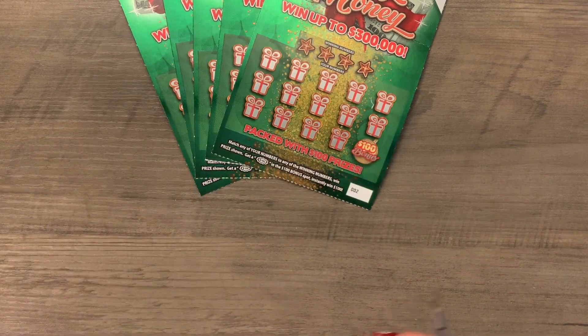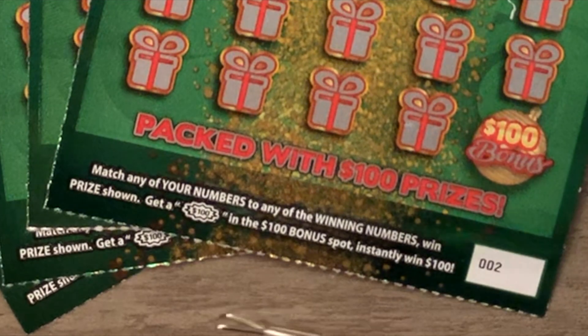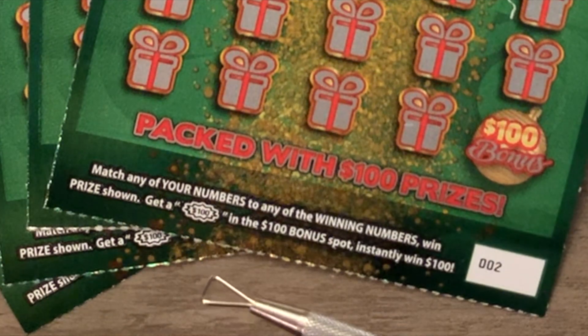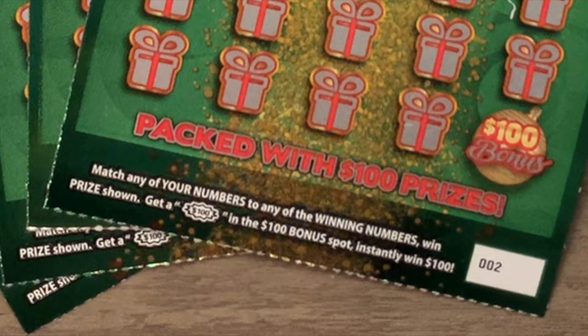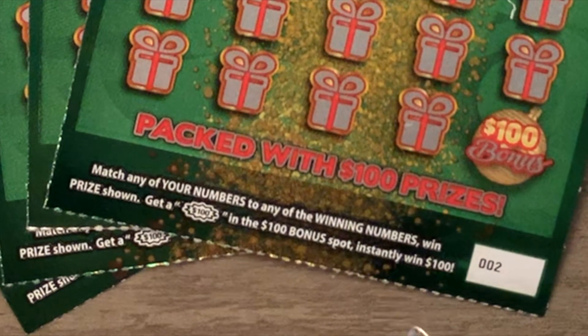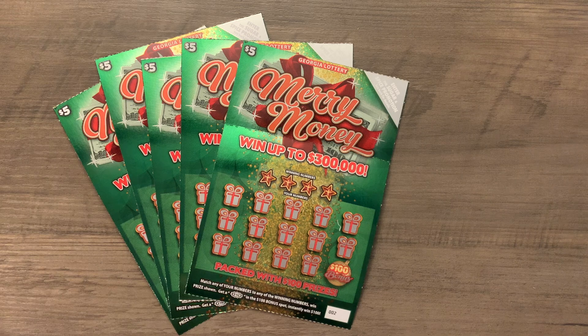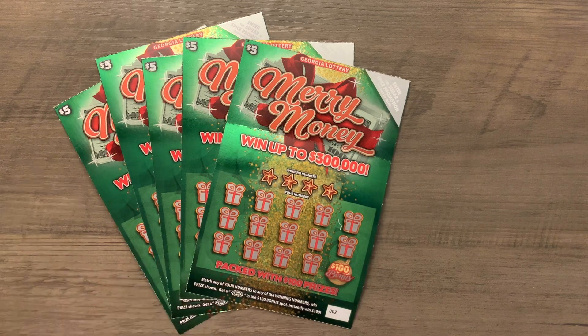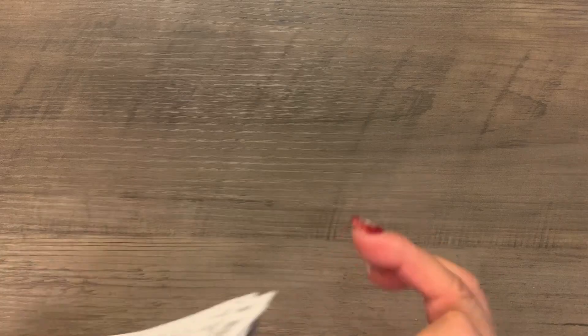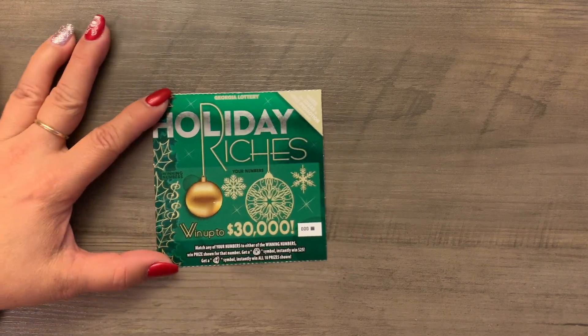Then we got the $5 ticket too, right? The $5 ticket — matching number to win the prize. And find the $100 bill — well, we call it a money burst. $100 burst, or it could be an explosion — a $100 bomb. You find that $100 bomb and win $100. We're going to be scratching five of each one, so it'll be a $50 session. That's our target — break even. Okay, let's get started.